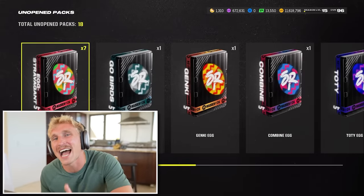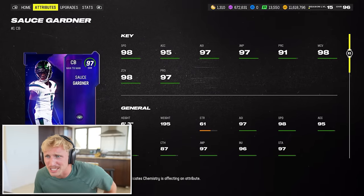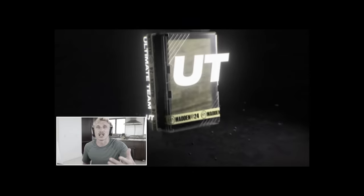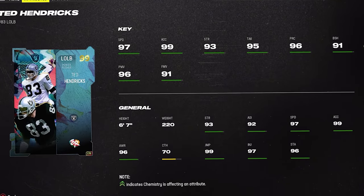We have seven Extravagant Eggs. I'm guessing these are Sugar Rush, and we could pull a Limited in this - it's a 95 plus Sugar Rush player. 97 Team of the Year Sauce Gardner - that card's insane. That was in that egg? 98 Andrew Thomas! Oh my god, these are heat! And I just opened the Mad Stork egg - 6'7", 97 speed. This game is so cooked.